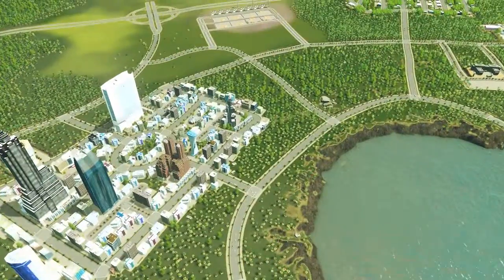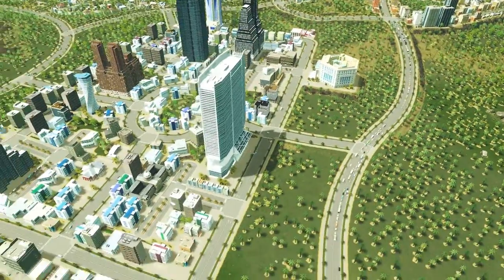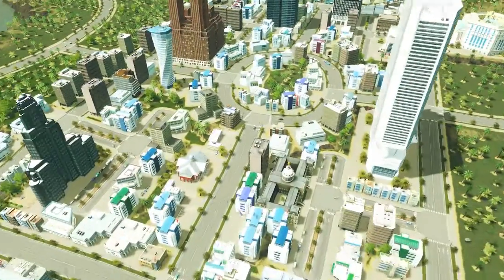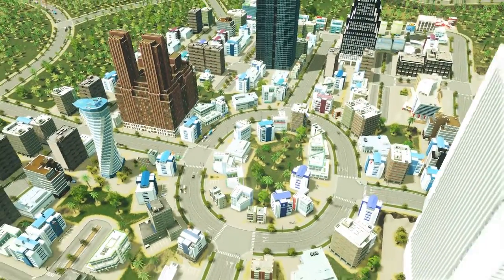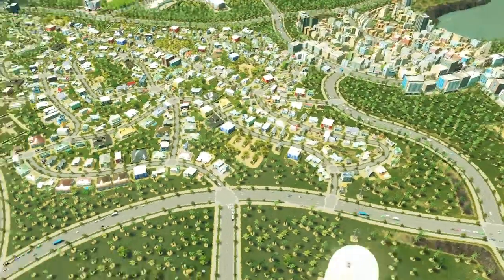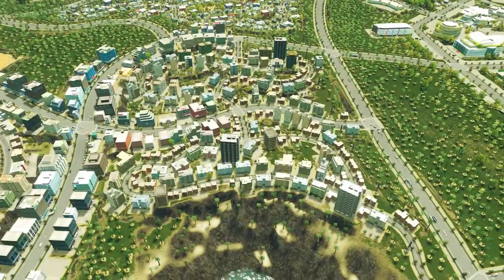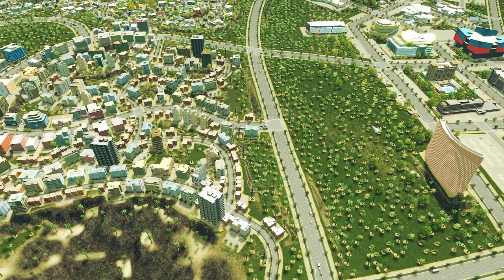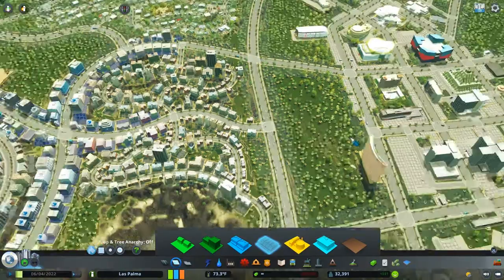Right now we got our downtown striving. We've got cars driving around, everybody's going to work. We've got police helicopters flying around downtown. Then what we did was we made these two communities here, so we got more people showing up. Right now we're at 32,000 people here in our town.